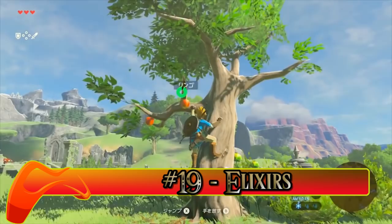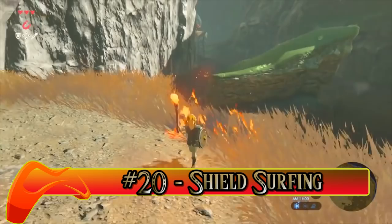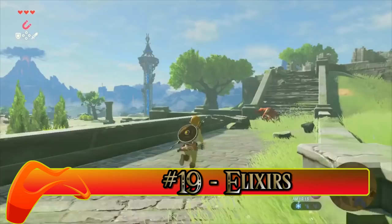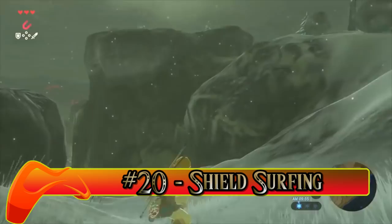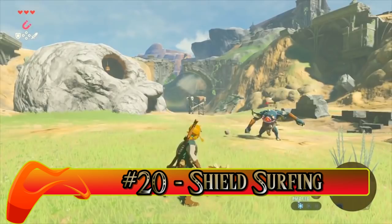Number twenty: Shield Surfing. It's dangerous, but man is it fun. Shield surfing is one very unique way to travel, but try not to use it too often, especially since it will wear down your shields. All you have to do is hold your shield up, make a run, jump, and hit A to have Link surf down on his shield. If it breaks, it will more often than not launch Link to his death.